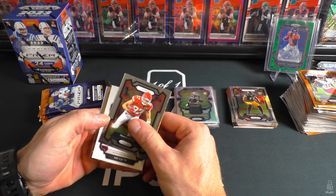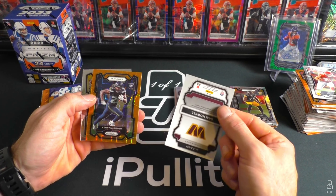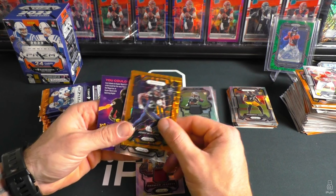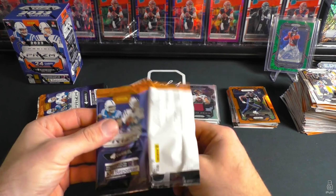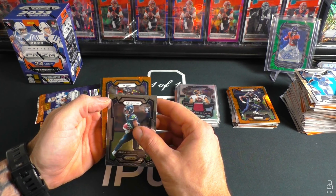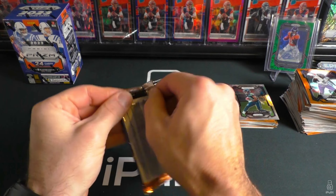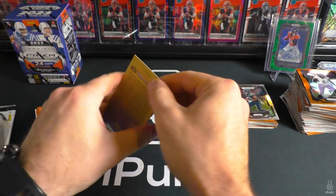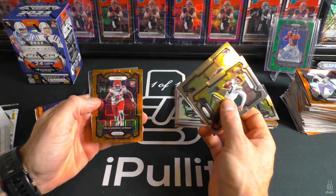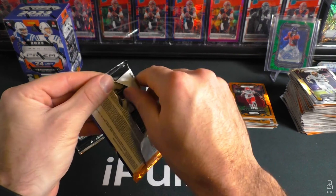Box five — we want at least a base Stroud. Got a patch here! Commander Sam Howell and orange laser — Seahawks rookie Kenny McIntosh. Sam Howell premier jerseys and Kenny Pickett. I've seen a lot of second-year vet patches coming out of these, which is weird. There's a JSN base, Ravens Patrick Queen, and prismatic Justin Fields — those are really sick looking cards. Come on, base Stroud, something solid. Chiefs rookie — oh she writes — Felix and Derrick Forest.